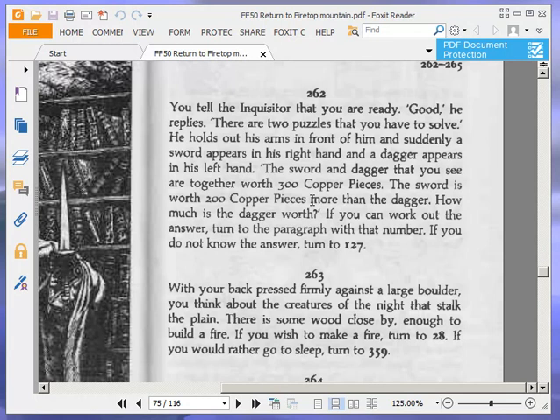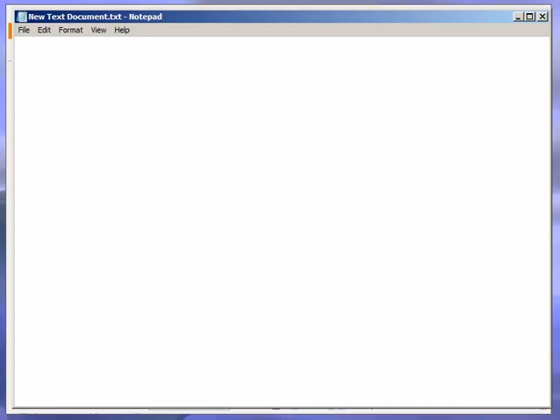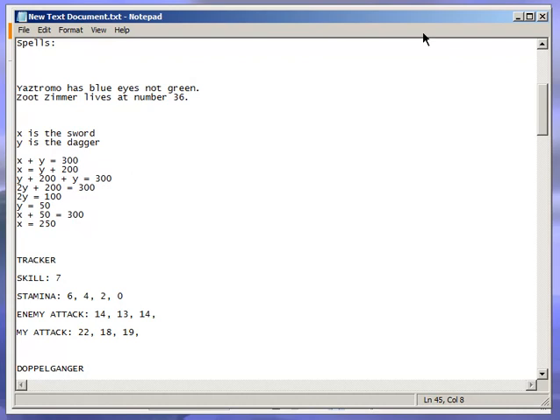The sword and dagger are together worth 300 copper pieces. 250 plus 50 is 300. The sword is worth 200 copper pieces more than the dagger — 250 is indeed 200 more than 50. That makes sense. So the answer is confirmed: turn to 50.